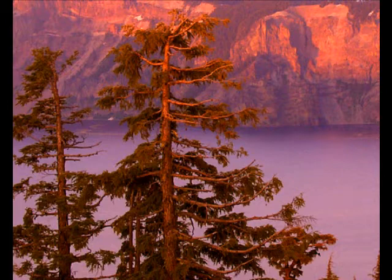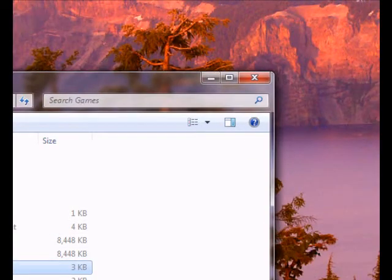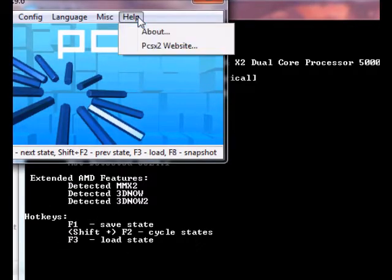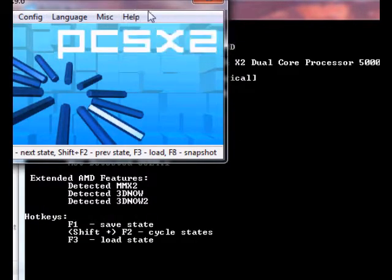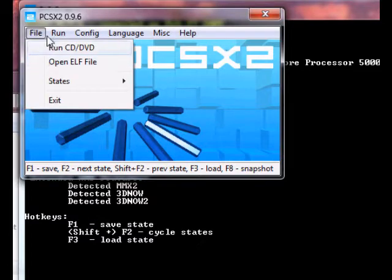So let me go ahead and fire up PCSX2, which may take a second. Here is the console window — it'll always launch whenever you launch the emulator. You can hide it; I believe there's an option to do so. I'm going to talk real quick about the settings I have set up and take a quick pan through here.